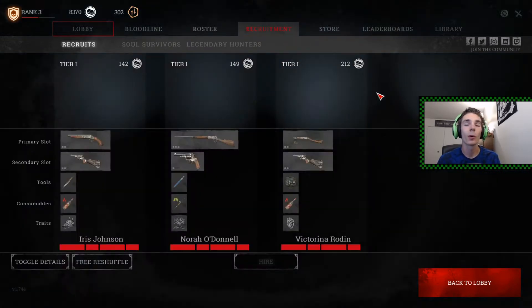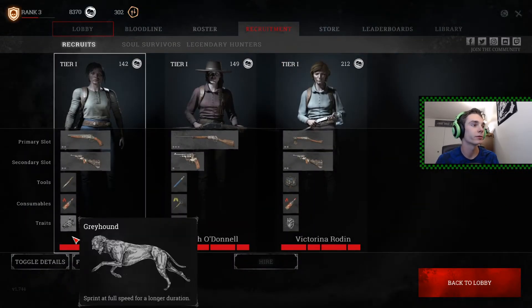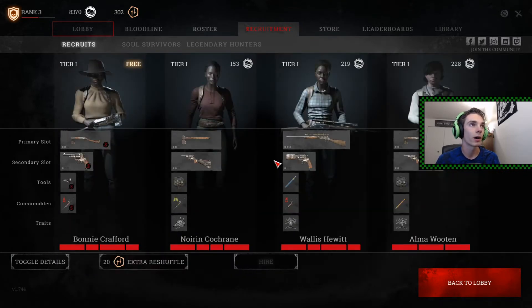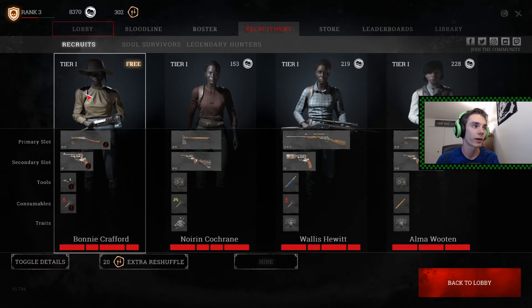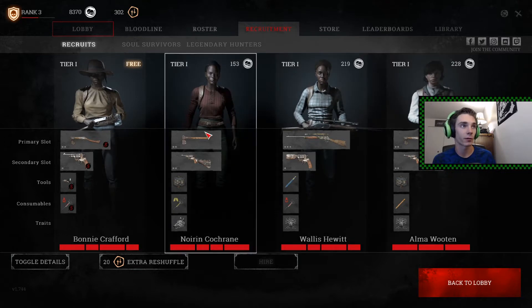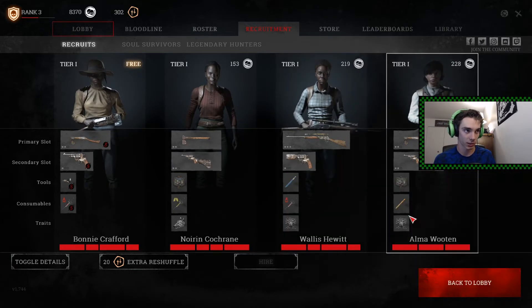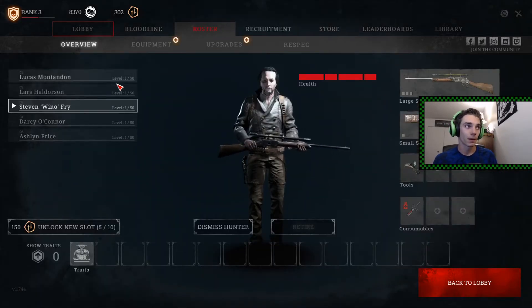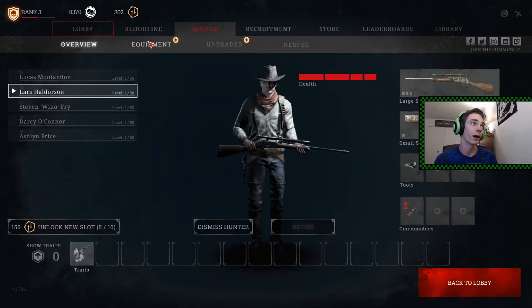Don't worry though — you can get more hunters, you can recruit them, just like so. I can use my free reshuffle and it'll give you one for free, and it'll have ones you can buy. Normally they're not too expensive. They all come with different weapons and such, and you can obviously buy them and dismiss them if you just want their stuff. But I'm full on hunters right now, as you can see.